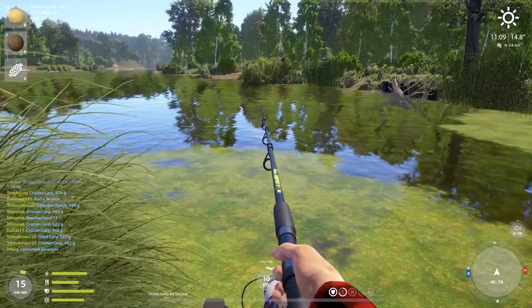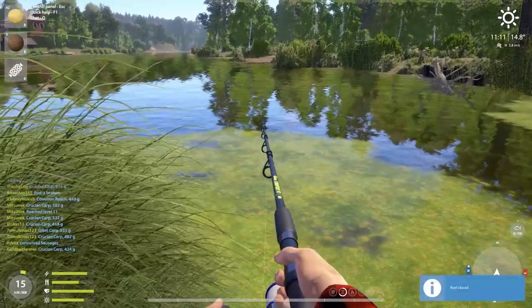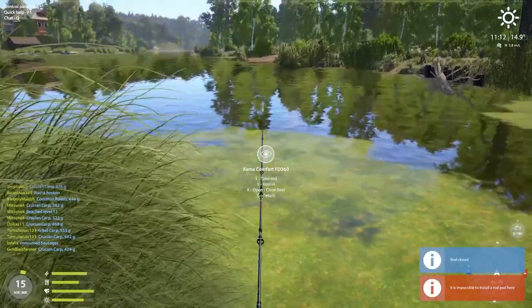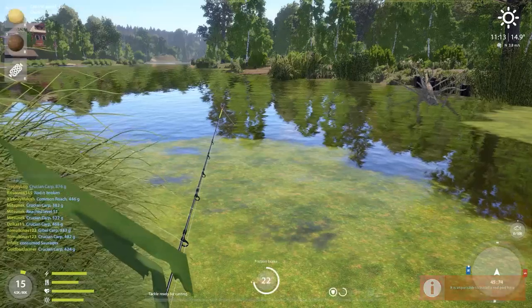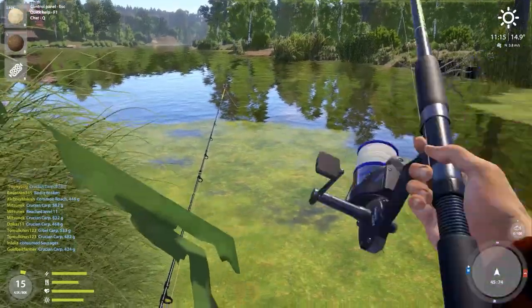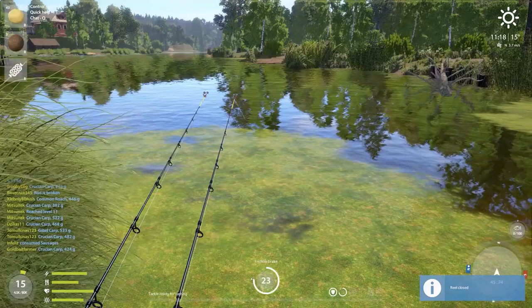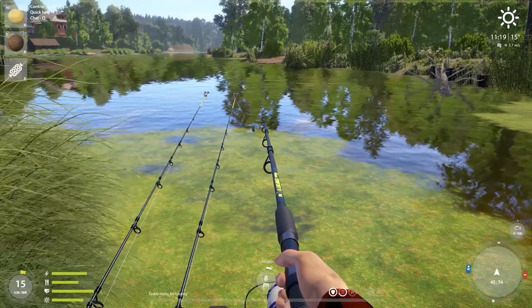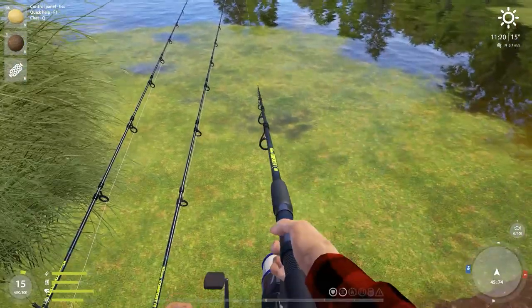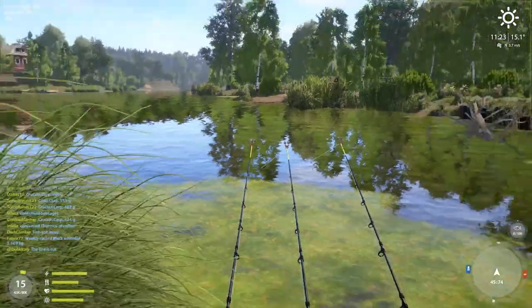After spending a few more days at the last spot I decided to move, because I was not getting lucky with the trophies. With my past experience, this is a trophy spot for sure. For the bait I'll use wet bread again and sweet dough, clip sizes 10, 9 and 8 — trying all three different clip sizes — and hook size 1. The spot is at 45, 74. Let's see if we're finally going to be lucky.